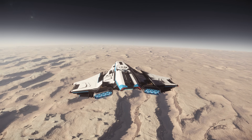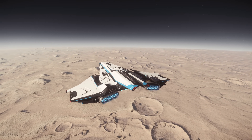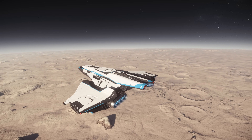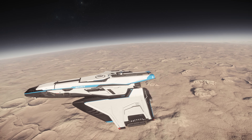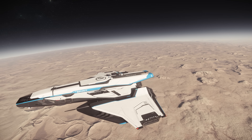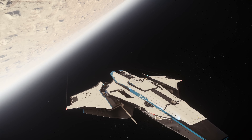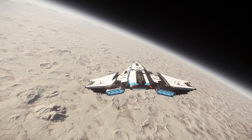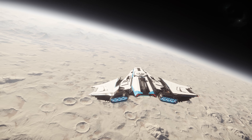Hi everyone, welcome back to another of my Star Citizen Science and Fun series. In this video, I want to test out two things about the new A1 Spirit Bombs. Number one is at what height the A1 Bomb will be effective — meaning it will impact the ground. And number two is at what height the A1 Bomb will kill you. So this will be a one-way trip; we better make the best use of it.